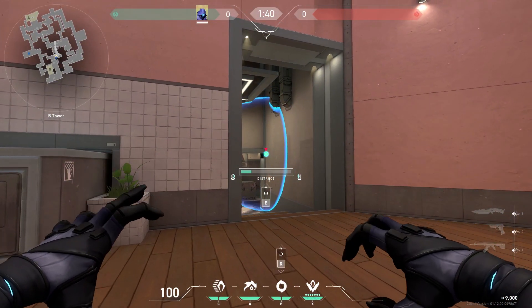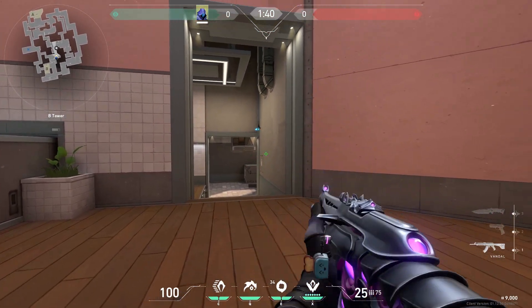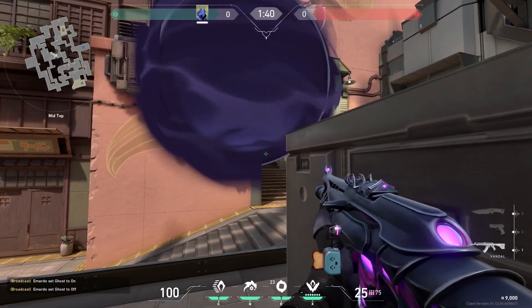Now to B heaven. You can clip your smoke in the wall like this. If you do this you can see the enemies pushing mid before they can see you. And here from the enemy's perspective.